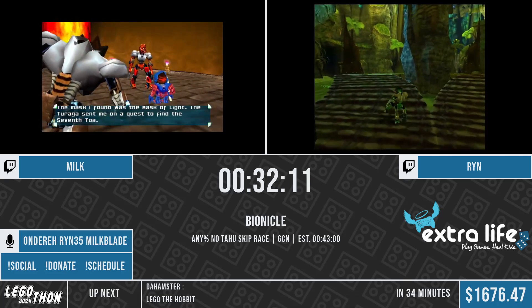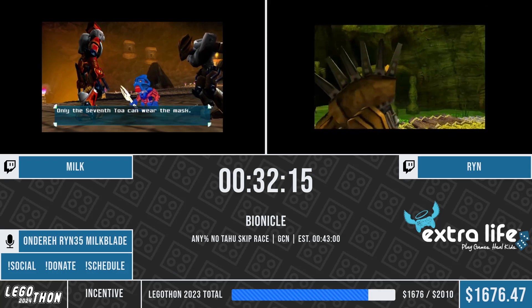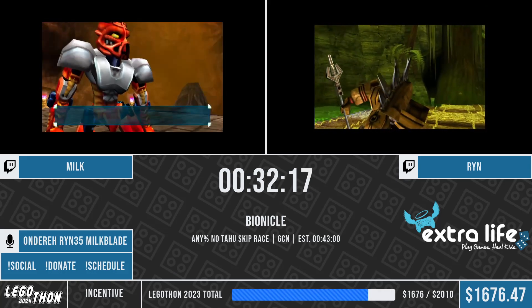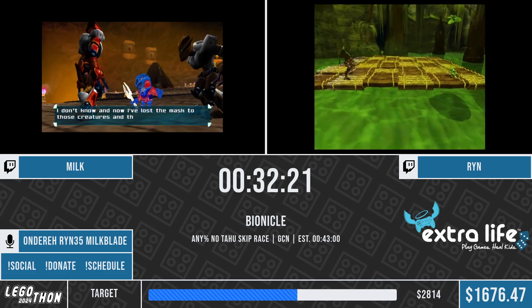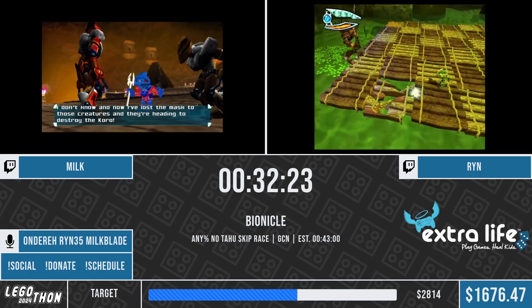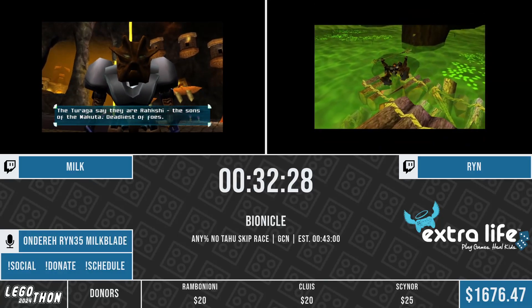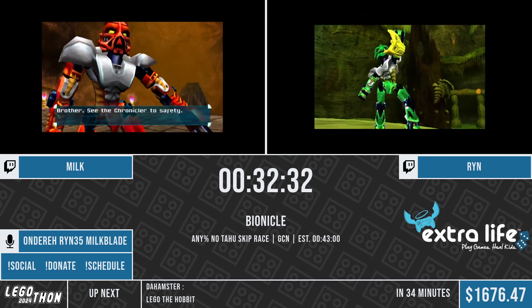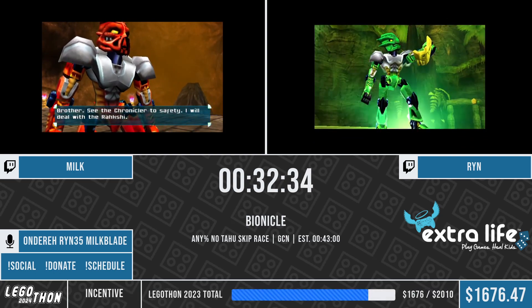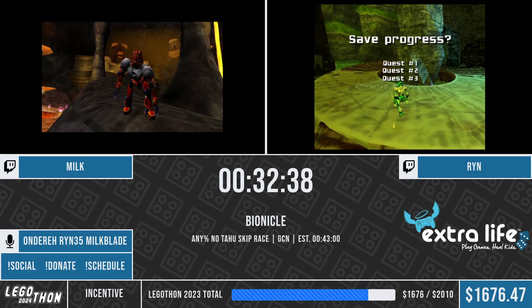This final boss that Rin is entering now is very RNG dependent. There is a two out of three chance that you can kill it as fast as possible. Both runners did get that chance - if it either moves left or right things are fine, but if it moves up, things get more difficult. It can basically only move to platforms adjacent to it, so you need to let it break platforms and break platforms strategically in order to sort of trap it in a corner.